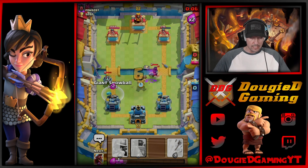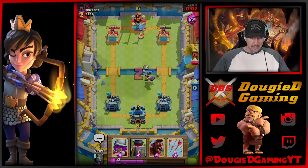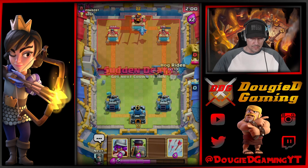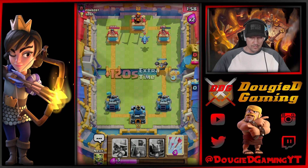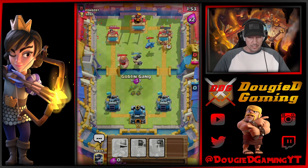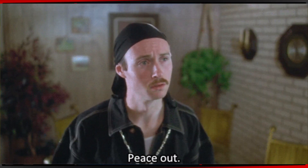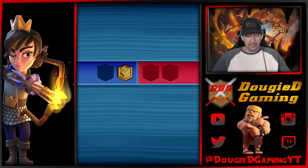We're going to go ahead and Mega Knight. We're going to go ahead and Snowball that. We're going to go ahead and get this down with Arrows. And we're going to give the good game. Alright, sweet. Woo, that got a little close there. I will take that. Alright, first dub.